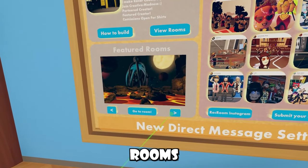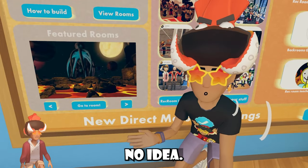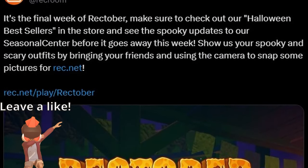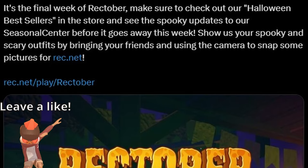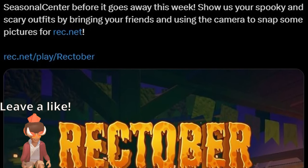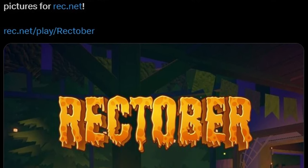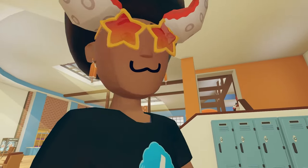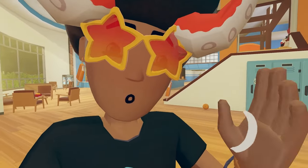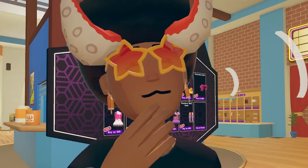We did also receive some new featured rooms, at least I think. In other news, we got this announcement from Requiem talking about Wrecktober. It's the final week of Wrecktober, so make sure to check out all of their Halloween bestsellers inside the store and see the spooky updates to their seasonal center before it goes away. Show us your spooky and scary outfits by bringing in your friends and using the camera to snap some pictures for Wreck.net. What did you guys think about Wrecktober this year? I'd give it like a solid 7.